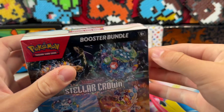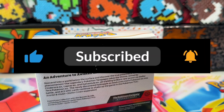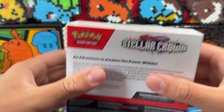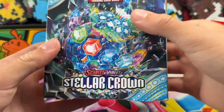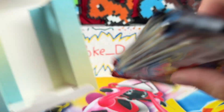Very excited to open this — the art in the set looks sweet. Like the tarot cards with the rainbow edges look amazing. Cool box art too. I don't even know what that Pokémon is, that turtle — I don't even know the name.